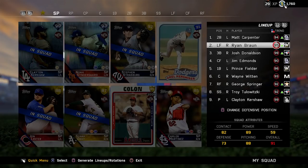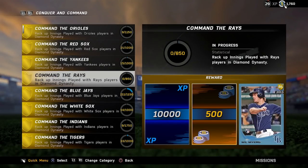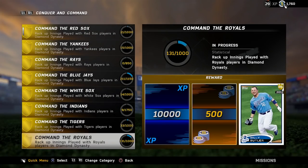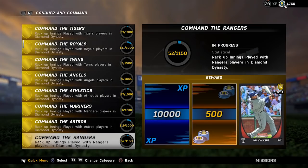Matt Carpenter makes a lot of contact and I love his swing, so we are putting him in the one hole. You guys get a quick look at the Conqueror in Command. I did finish Conquest so I did unlock all these players right here, so I need to know down below in the comment section which set you guys want me to do.